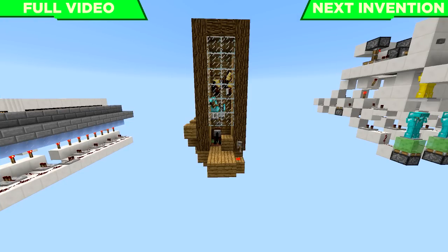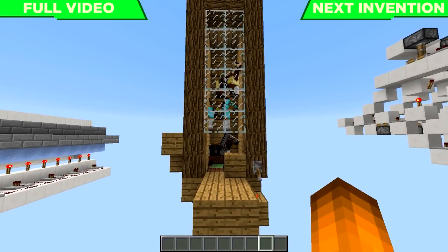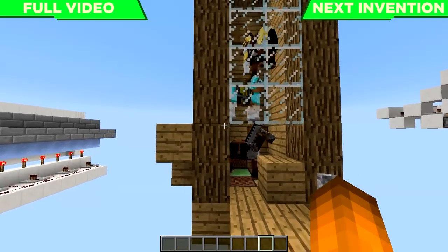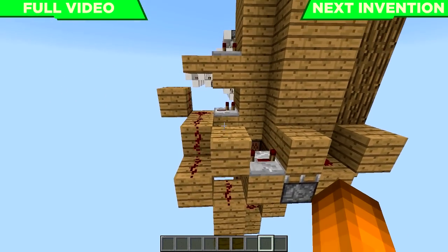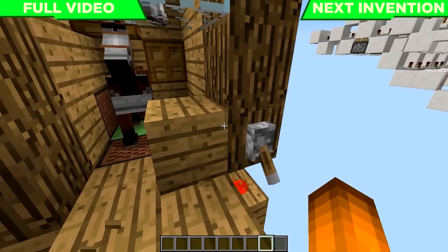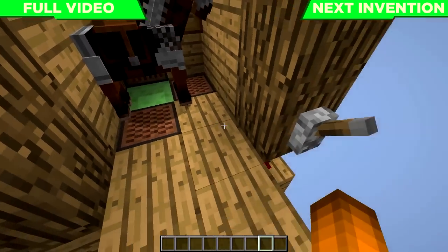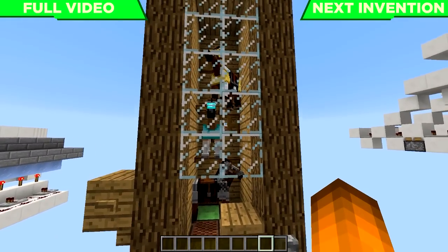This is another super simple redstone invention and one of the more practical ones for your own survival base. This is actually the horse swapper version 3.0. The previous versions could store more horses but were super complicated, involved a lot of redstone, and were really hard to build. So I went ahead and built this super simple, very compact version that doesn't require too much redstone and is definitely more practical in a survival setting. To use it, pull this lever and you can simply take your horse out of the storage system, ride it around, and write it back in to lock it.